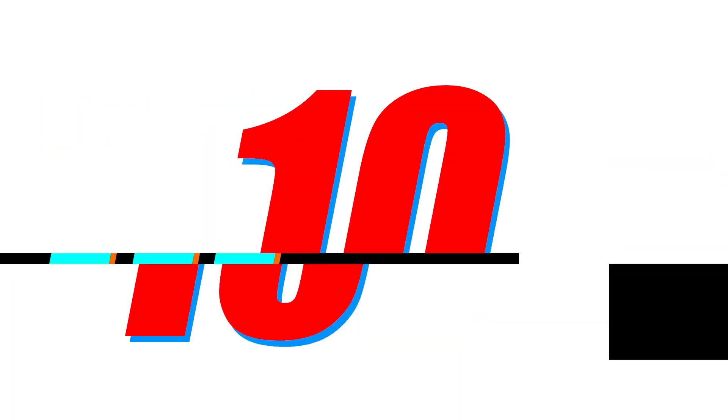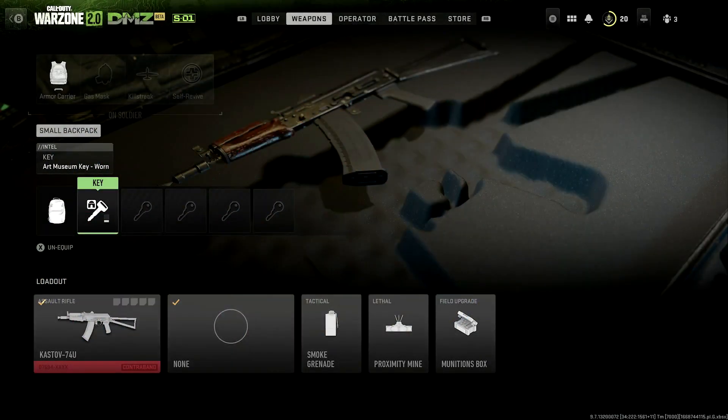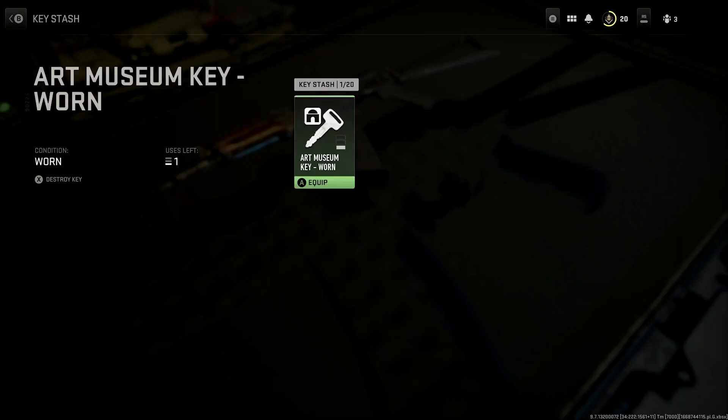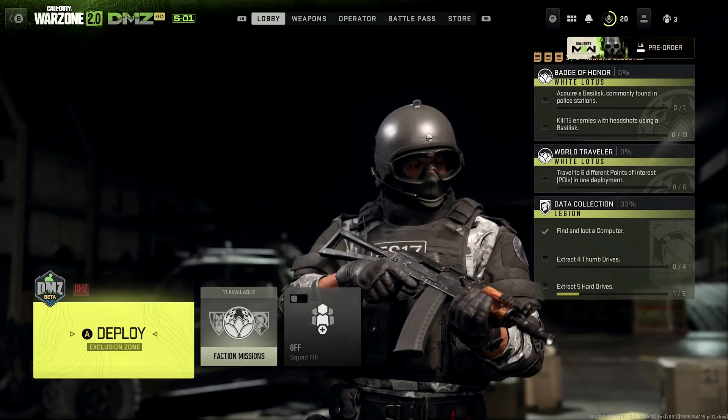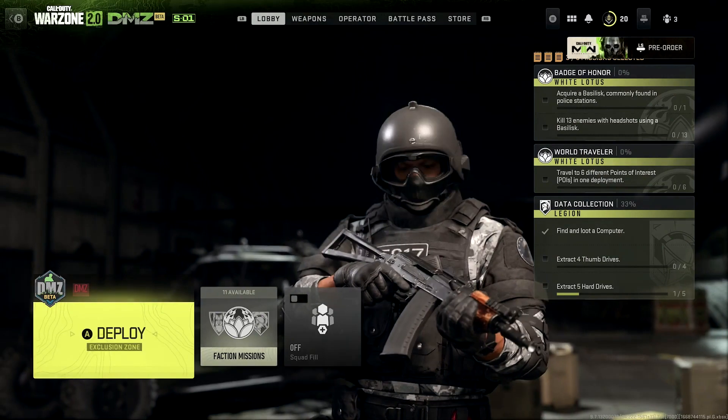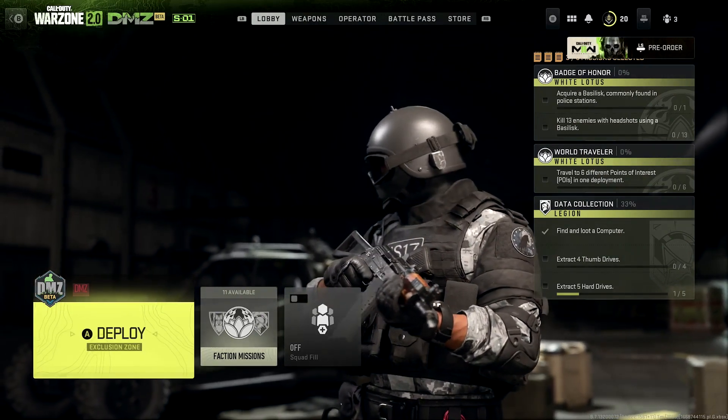First up at number 10, you want to save your unequipped keys for later. At first I didn't know I could even do this, but you pick up keys in the DMZ instead of bringing them in with you next time and possibly losing them. You can store them and use them for later. When you're going in solo and you want to make sure you get some good loot, you can take these keys out, look at the name on the key, find that on your map, and find yourself some good loot. I'm going with the art museum key, pulling it from my stash, putting it in my loadout, and bringing it into the DMZ — saving all the others for later.